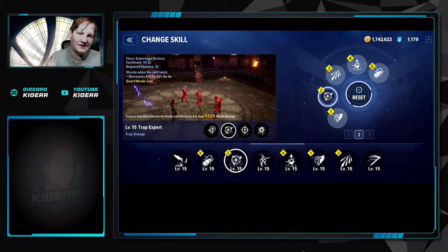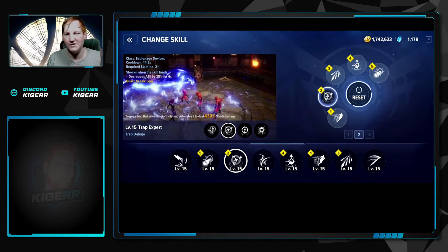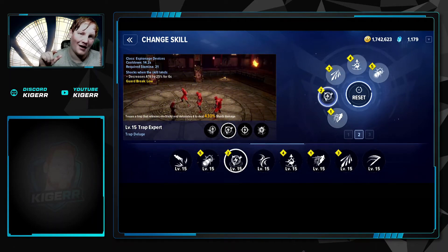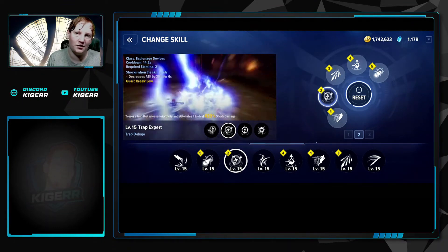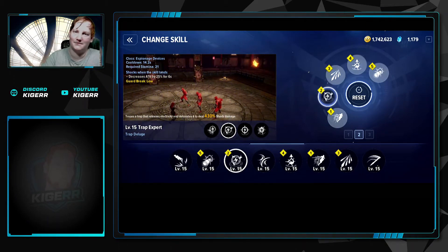Trap Expert Trap Deluge is your bread and butter — probably your best AoE farming skill. This is really great coupled with the Auto Ultimate setting, which I'll also show you. She does her ultimate, goes invisible, gets auto crit, uses this ability, and clears the wave.